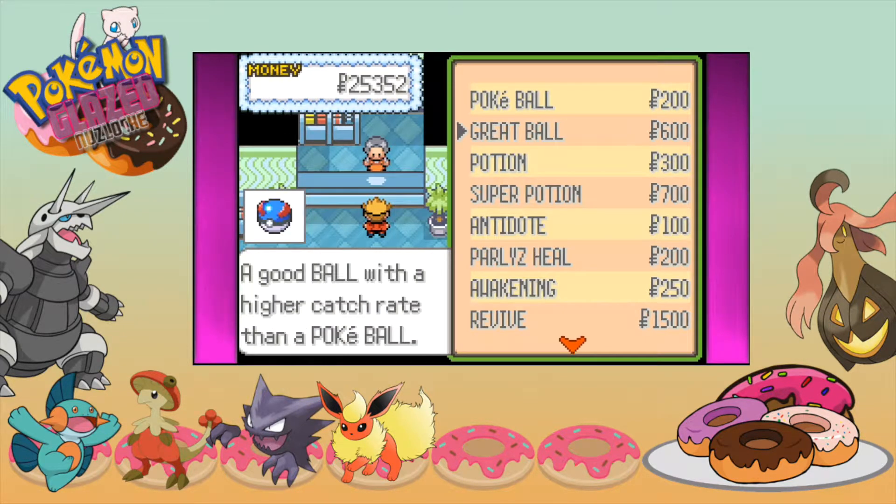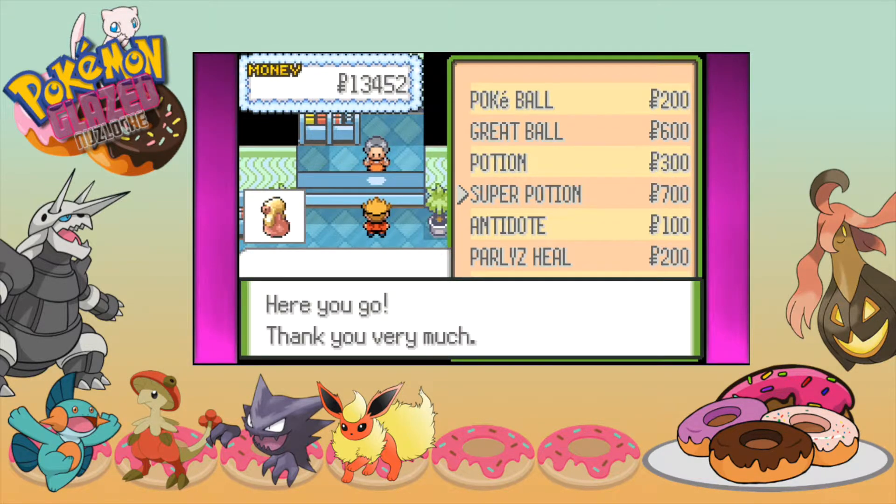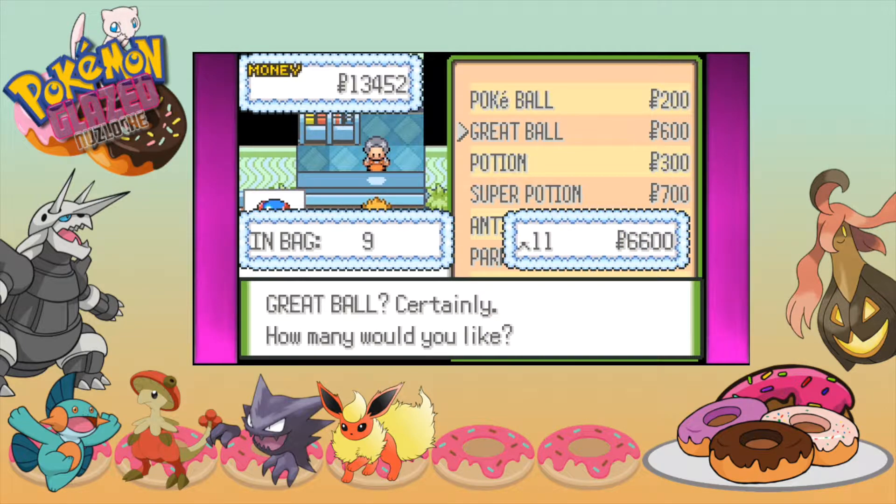Let's see here — we can buy a ton of them, but I want to buy super potions first. I want to buy 17. It'll be around half our money. Then we can get the rest on Great Balls. Let's have 20 of them, and we get 9 more — so let's go for 20, giving us 30 Poké Balls total, which should be enough for a good amount of time.